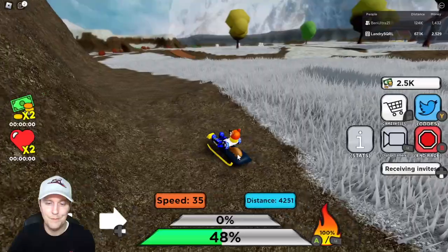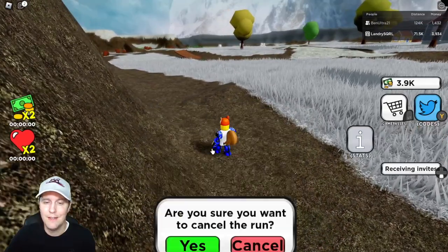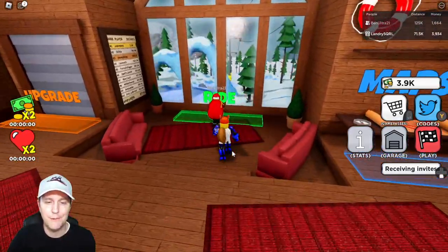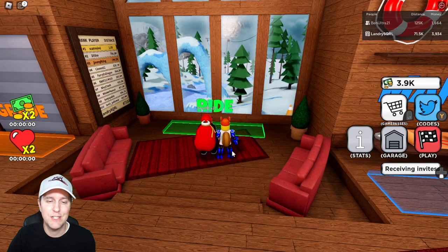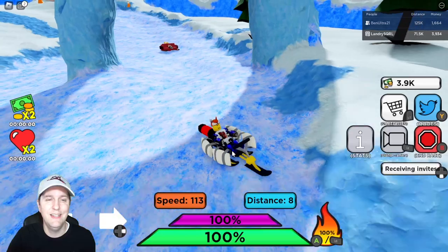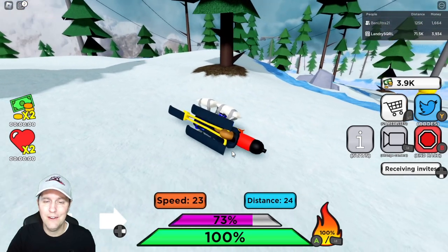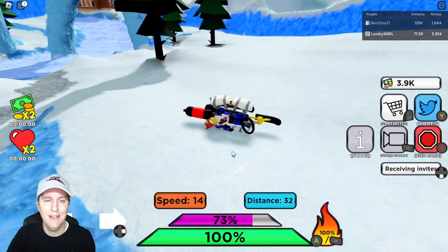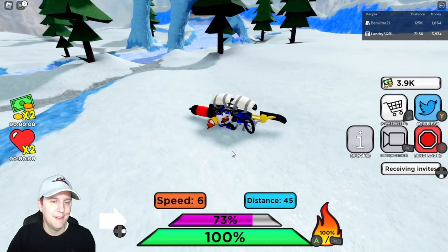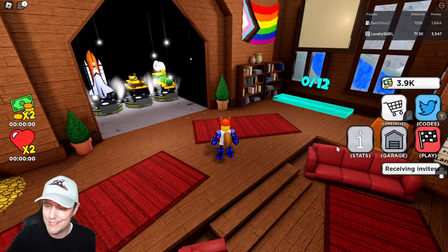Ben Ultra is at 131k — I'm at 107k. I finally broke 107! Ben Ultra jumped out for a little while and gave me some pity and I caught up a little bit. I get no control on keyboard here — it's pretty vicious, pretty difficult. I didn't even — why was I sliding towards a cliff? That makes no sense. I'm ending this race. At least I get the money for that — 1404, that's pretty good.